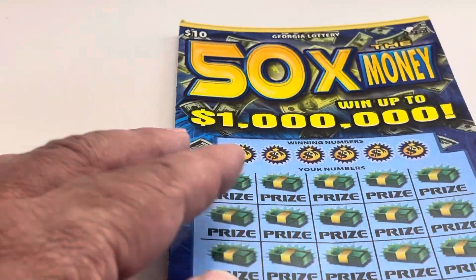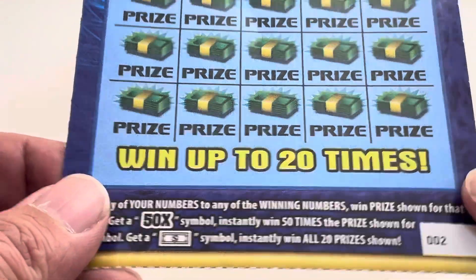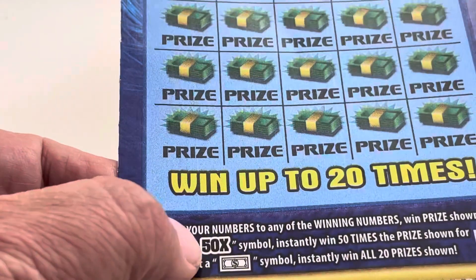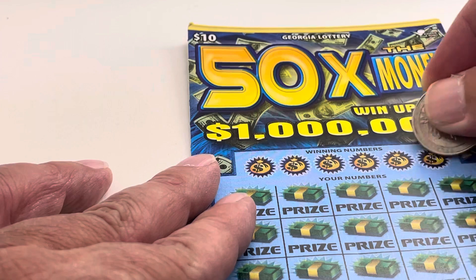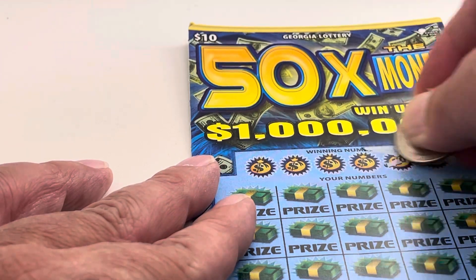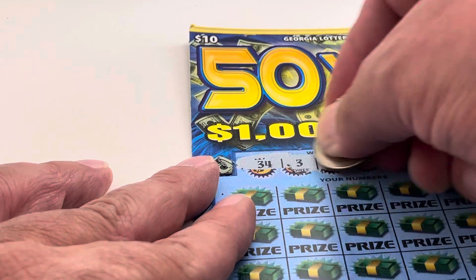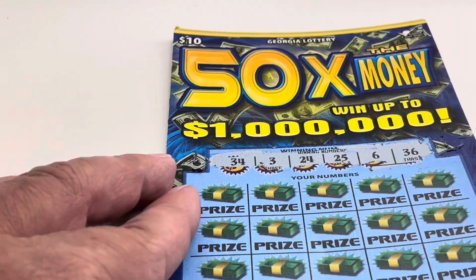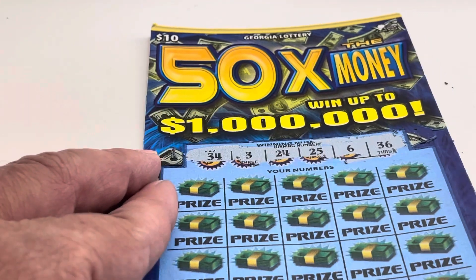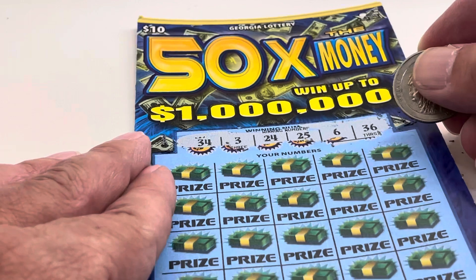Our next one up is 50 Times the Money. For 50 Times the Money — this is card number 2 — we're looking at that 50 times X or the dollar sign for the symbol win. We're looking for 34, 3, 24, 25, 6, and 36. Let's see if we get one of those.